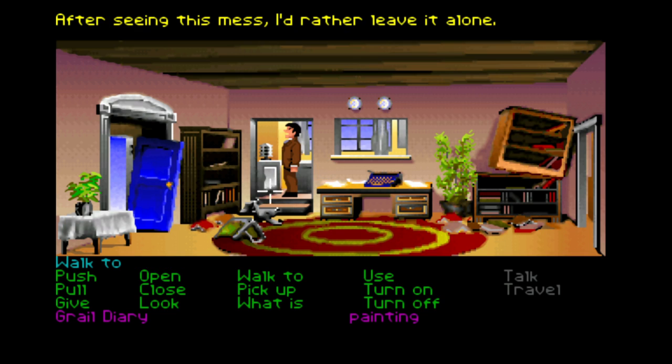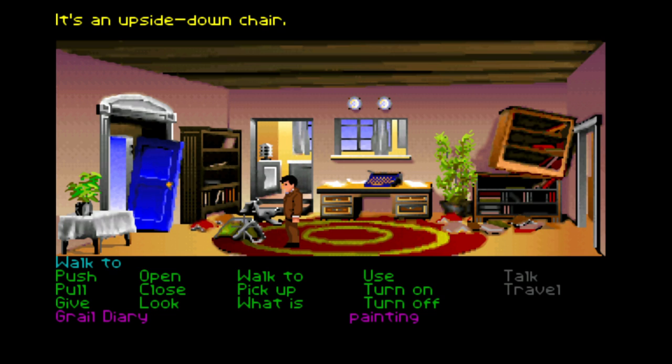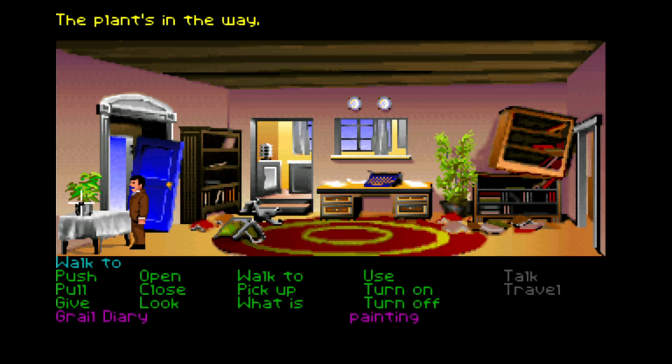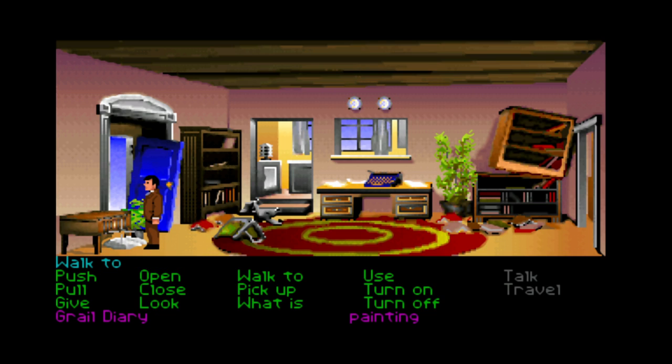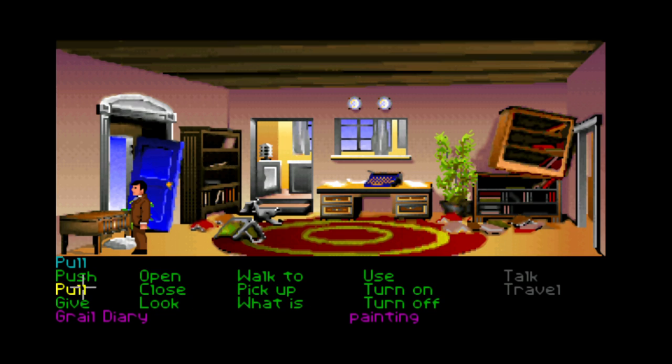'After seeing the mess I'd rather leave it alone' — so we can't open the refrigerator. It's an upside-down chair. Under the tablecloth we pick up the plant, then pick up the tablecloth, and here we have a locked chest. 'Open the chest — it's locked, so we need a key.' Getting this key and getting it open will be about the last thing we do in this first episode.